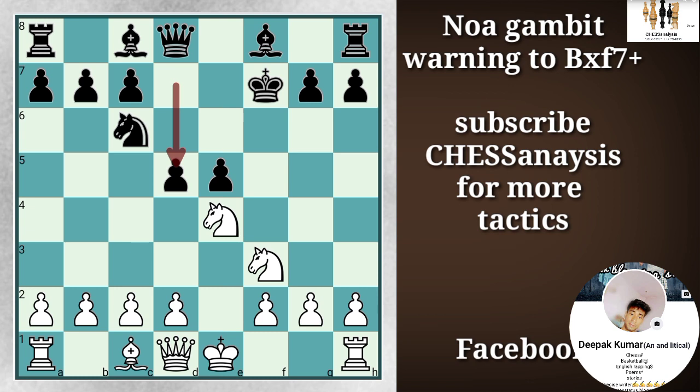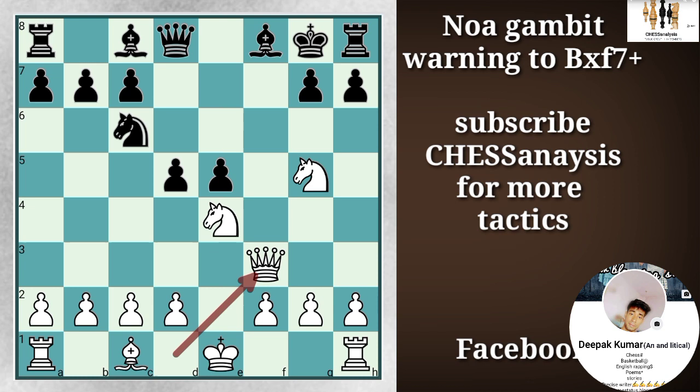A lot of matches have been played online. So after this move, Ng3 announcing a check is a common response from white. And at this point of time, black has already won the game if an accurate move is played. So after Kg8, white is playing Qf3, hence threatening to give a checkmate in 1 on f7 square.